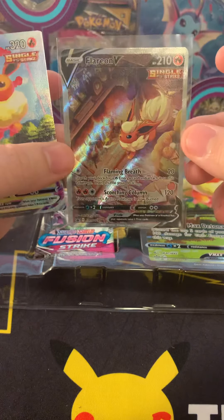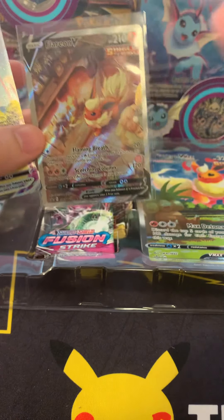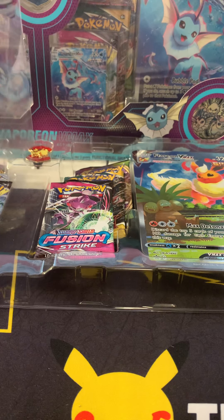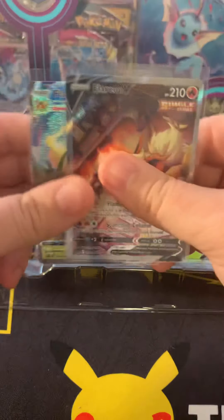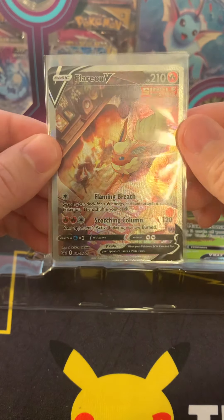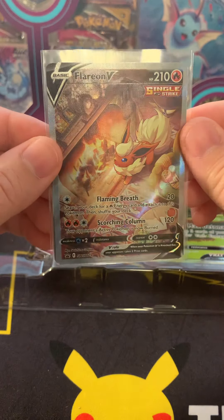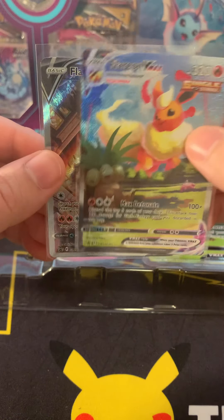This Flareon looks really sick and so does the other one. These are some nice looking cards — love the alternate art. Here's the first one: nice Flareon by the fireplace on a cold winter day, scorching column. And then the Flareon V-Max frolicking through with Exeggutor hanging out. Really cool.